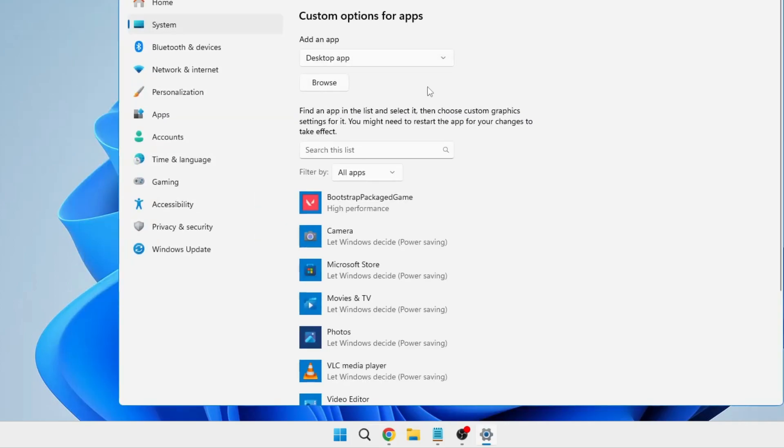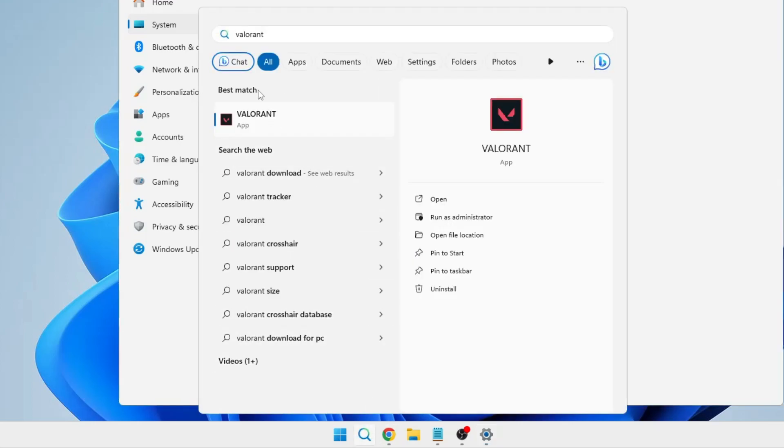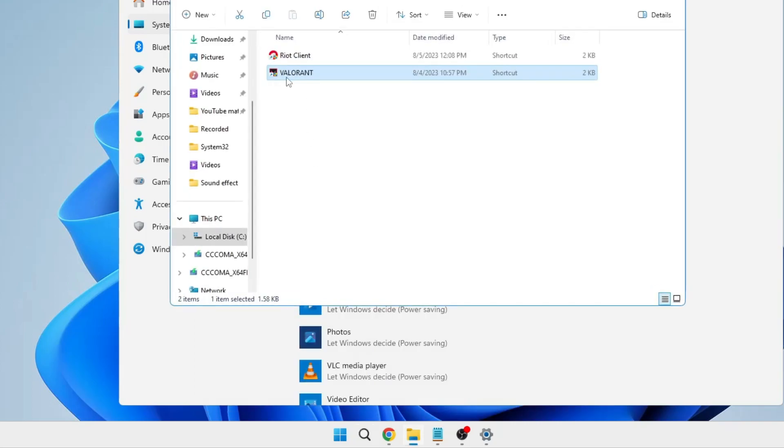The graphics page will be up. Here we have to add Valorant and the Riot Game to the high performance plan. To add them, click on Browse and navigate to the Valorant game path. To find the game path, click on Windows search, type 'Valorant', right-click on it, then click Open File Location.